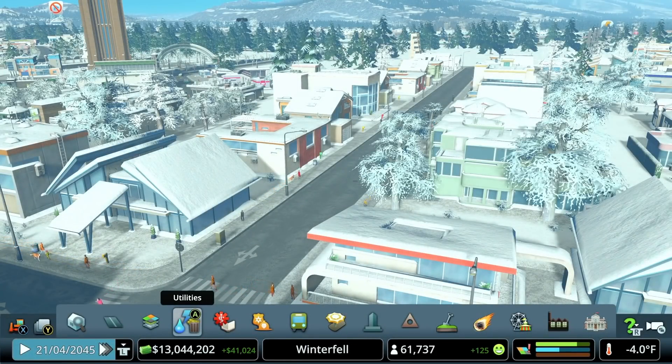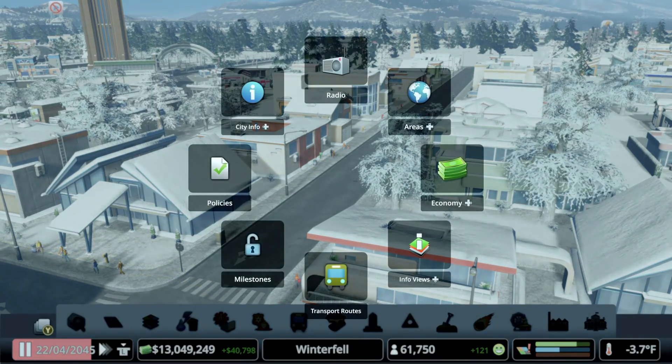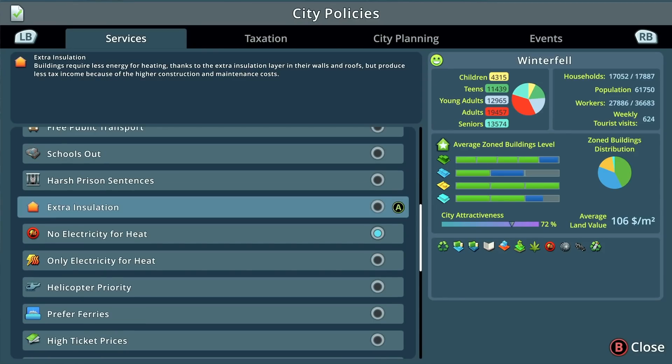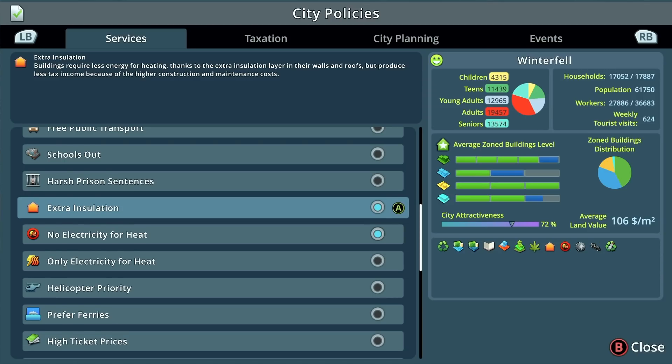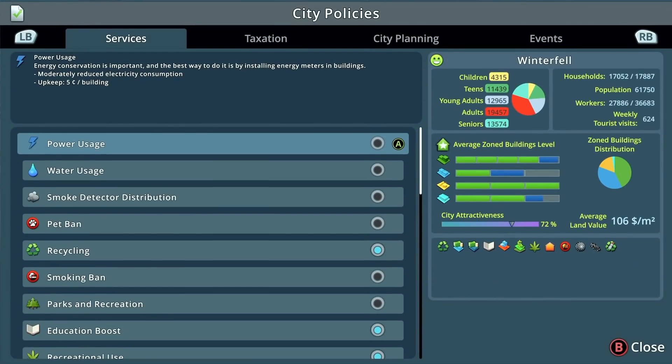Looking at the bottom right of the UI, it is negative four degrees Fahrenheit right now — way into the negative Celsius. It is cold on snowfall maps, and your electric grid is going to feel that. Under city policies and services, there's the extra insulation policy option: buildings require less energy for heating thanks to extra insulation, but produce less tax income due to higher construction and maintenance costs. I think that's a good one if you're playing on a snowfall map. Budget-wise we're doing okay — plus 40,000 per period surplus, 13 million in the bank — so let's go ahead and turn that on.